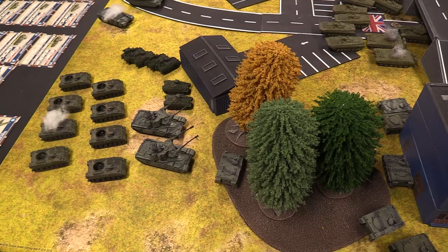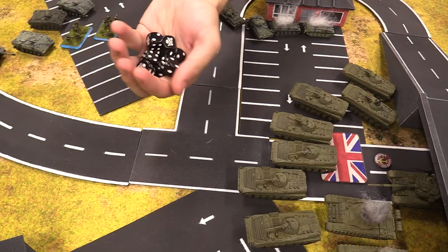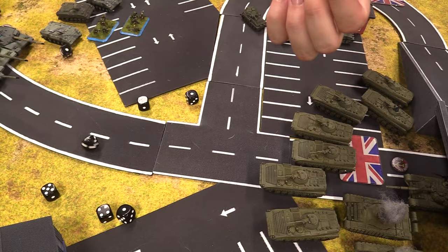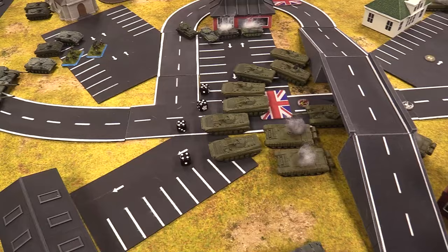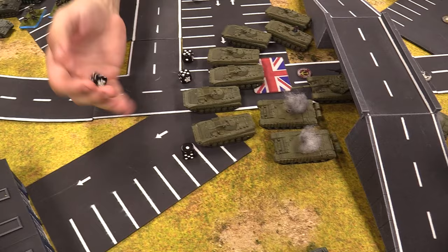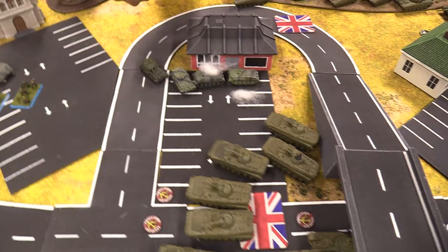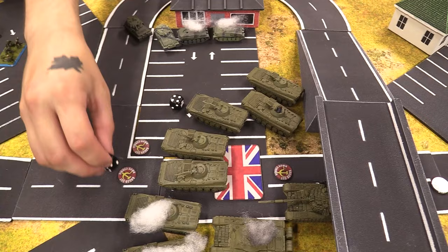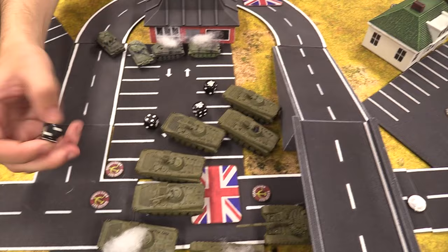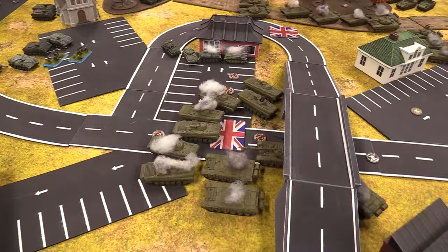Scorpions shoot into the BMPs — one way out in the open, no concealment. Some hits — firepower two up on each: bailed, bailed, destroyed, destroyed. Weird spread of dice. Second pair of Scorpions into the BMPs — all hit. Assigning to three active and one bailed. Firepower checks: destroyed, destroyed, bailed, bailed. Milan Swingfires fire — checking range, properly within minimum. Milans from above shooting down to the T-72Ms — both hit on threes. Firepower checks: one bailed, one double bailed.